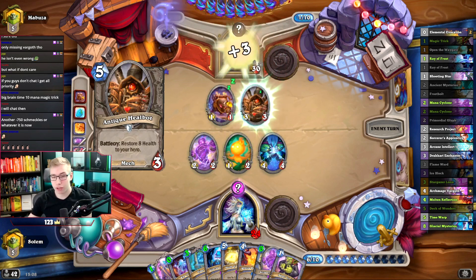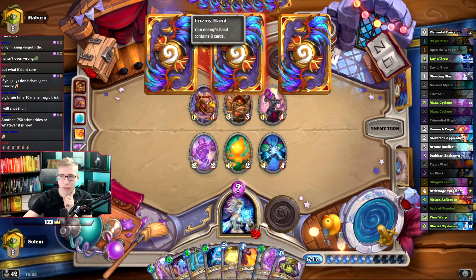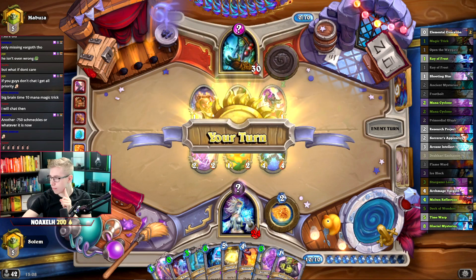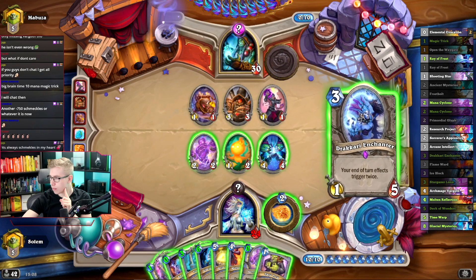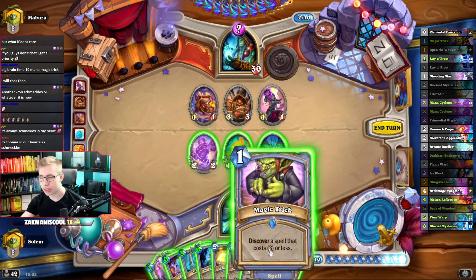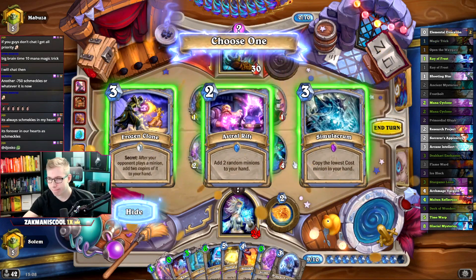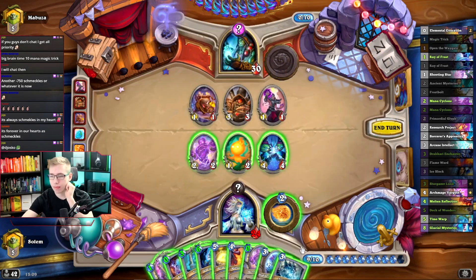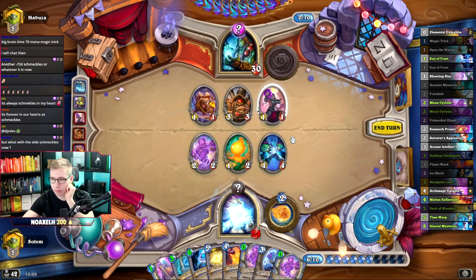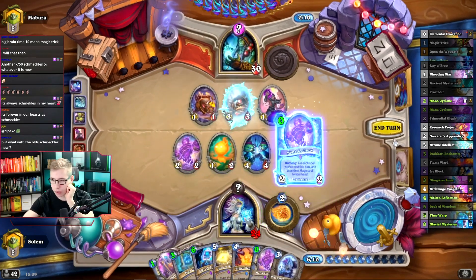As long as he doesn't get a Grumble and Shadow Walk, we are completely fine. We got this and this and this and this — the thing is we can't really play Luna because none of the cards are playable there. So we get three cards.